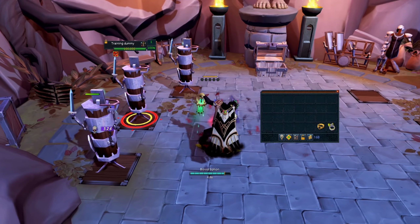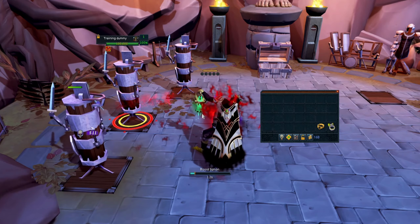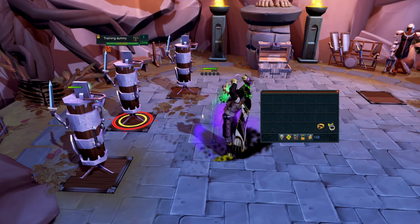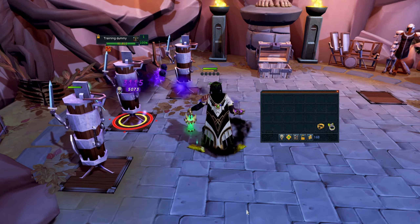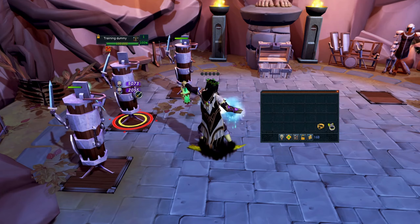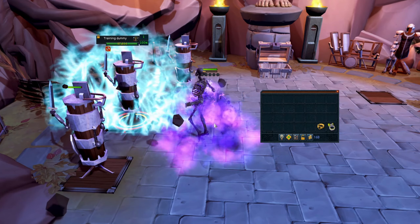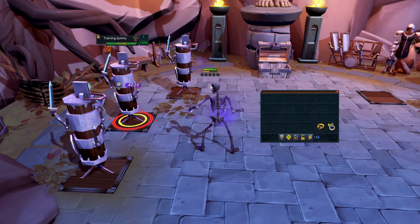You can see how the ring works. Blood Siphon definitely seems pretty good at getting residual soul stacks compared to other abilities, since it does appear to give you multiple activation chances, whereas something like Death Skulls probably doesn't. We'll just let this run and see how many soul stacks we accumulate.